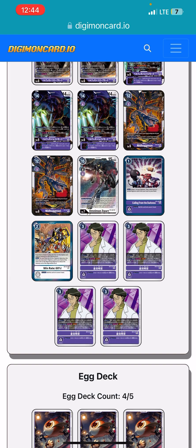We're going to be playing 1 Calling from Darkness, which revives our Nidhoggs, Belphamon Sleep Modes, and any Gizmons from Trash that we need back into hand. A lot of your cards gain you memory, so this card can be free.